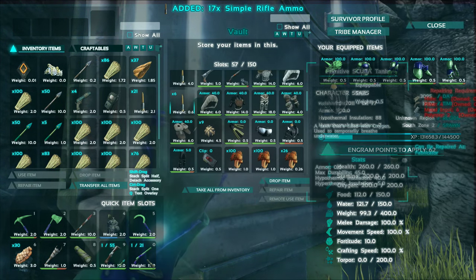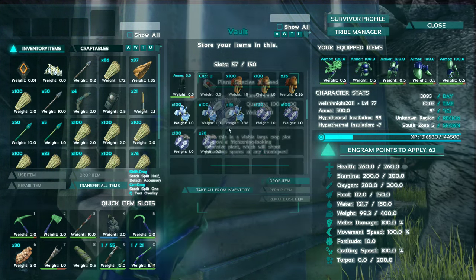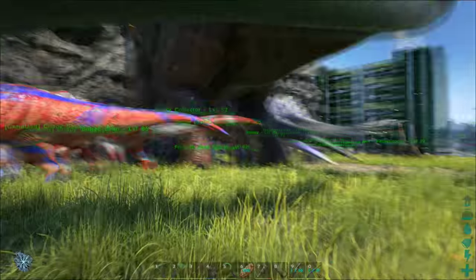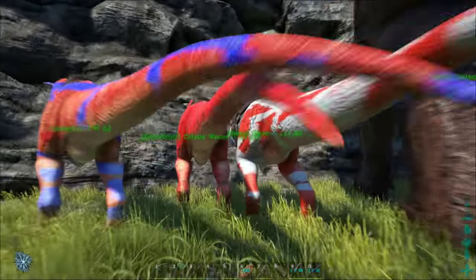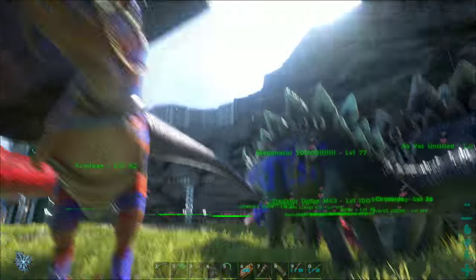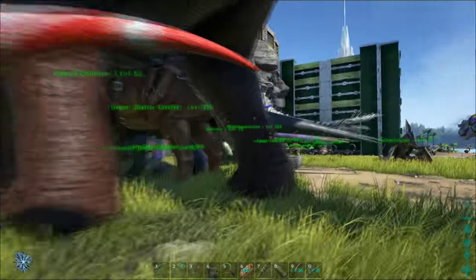We've got loads of scuba gear, rare seeds and crops and stuff — they're actually really common now. So we've got three Carnos — we do want female ones. We were kind of unlucky to get three male ones in a row, so we don't get any eggs from them, which is kind of disappointing. But it's alright.